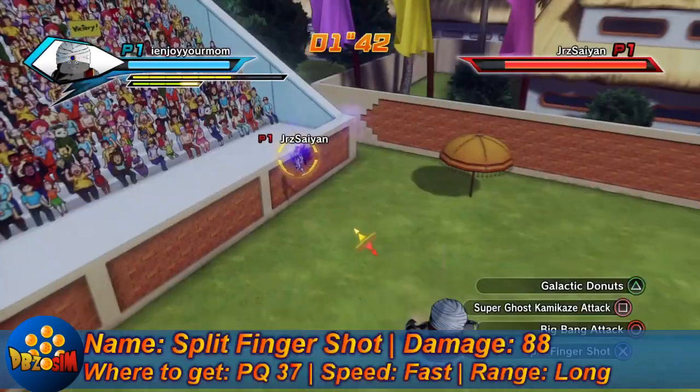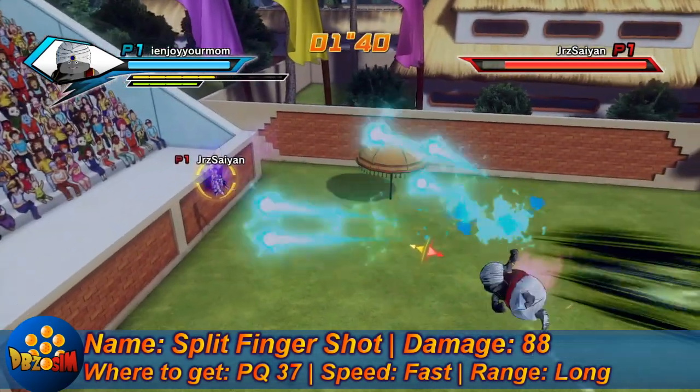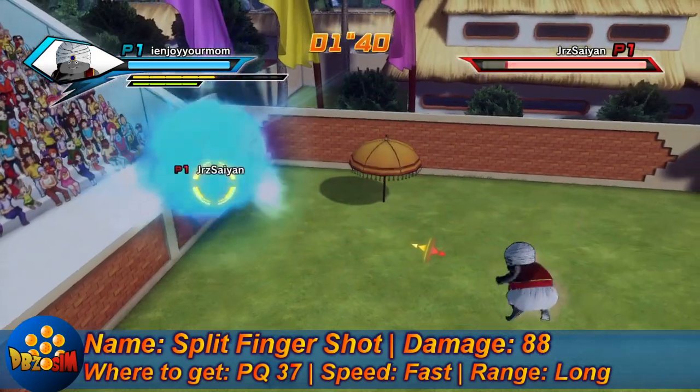Moving on to Split Finger Shot: 88 damage. Get it from PQ37. Fast speed and long range. I've recently seen a lot of people using this online — it's a pretty good attack.